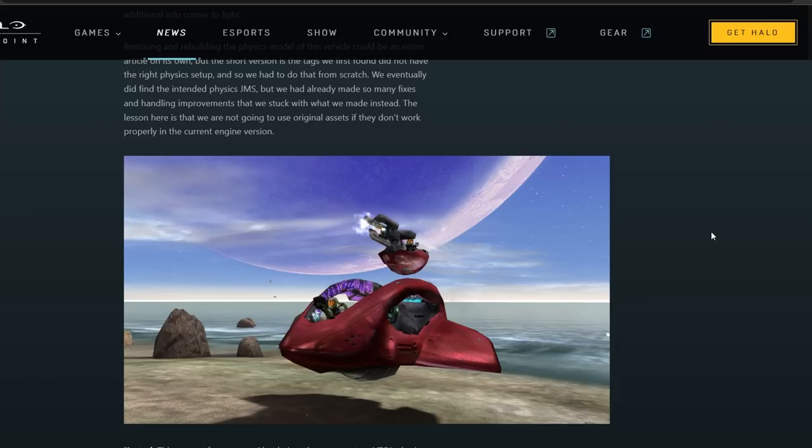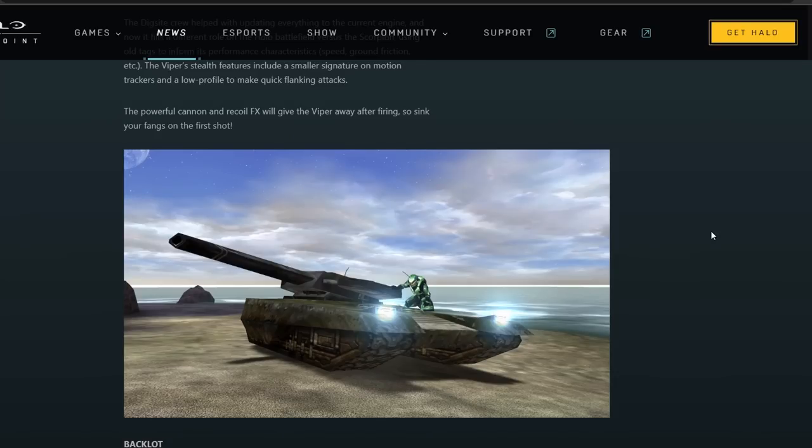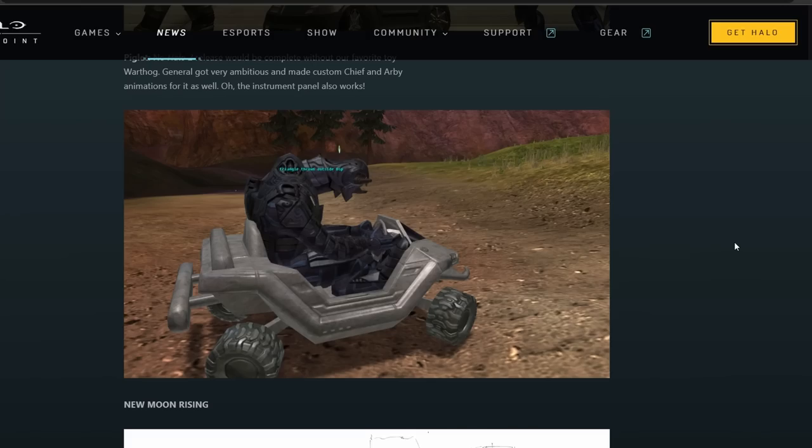Vehicles like the Halo 1 Spectre, the Kestrel, the Doozy, the Stealth Tank, a drivable uber-chassis civilian car, and the Piglet are all coming as well.